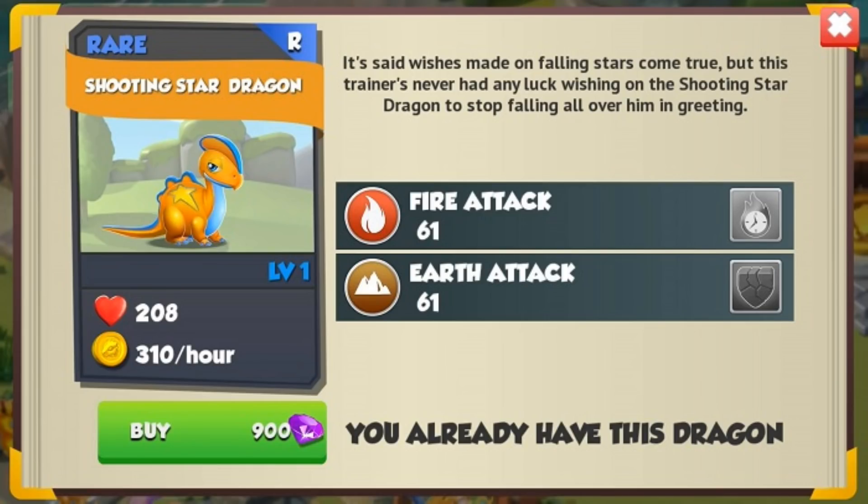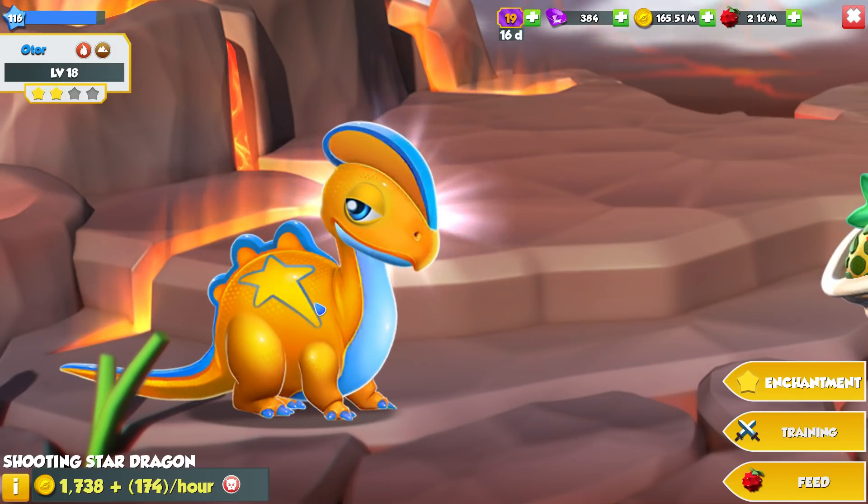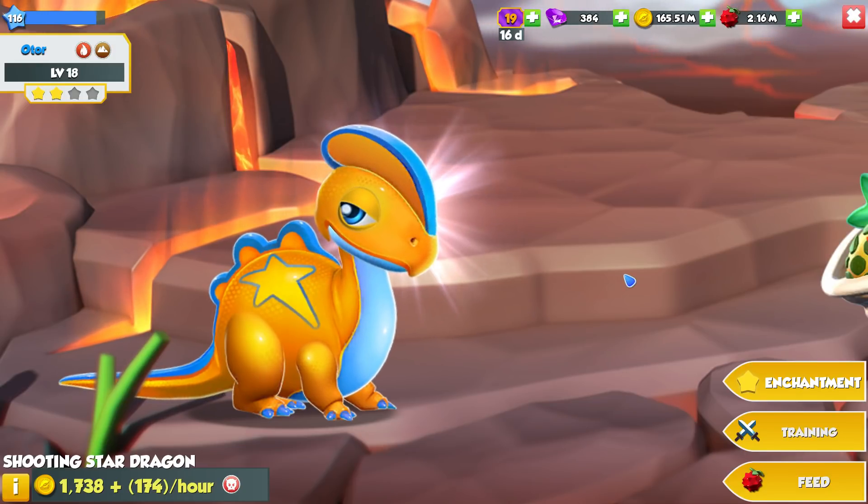The Shooting Star is a rare dragon with the fire and earth elements, with a base attack of 61. So he isn't a very good dragon, but he's still worth adding to your collection.